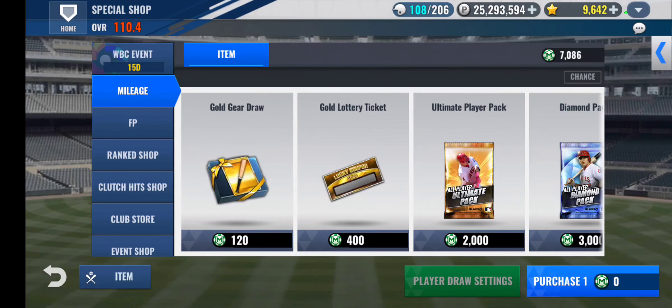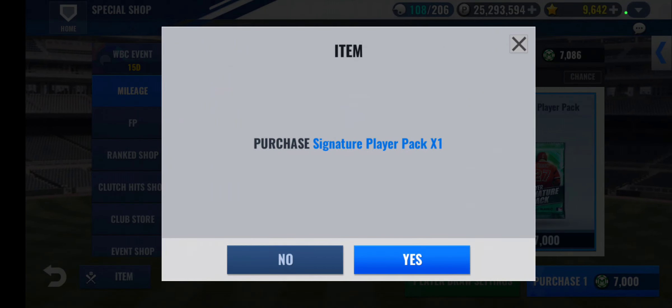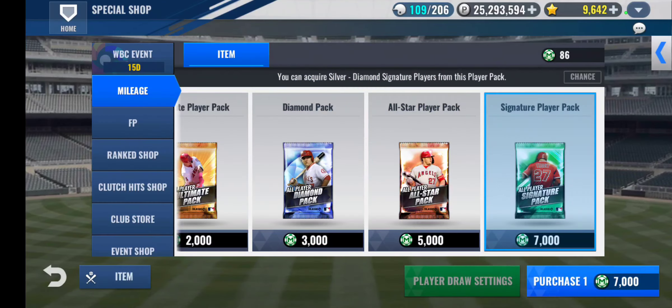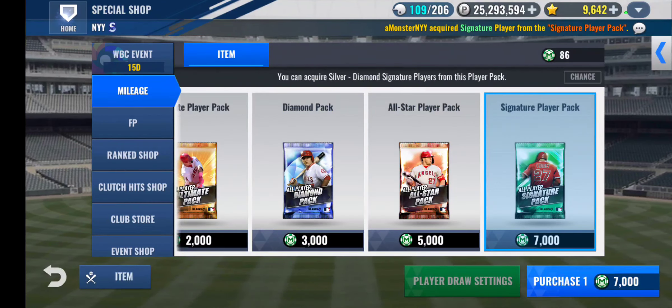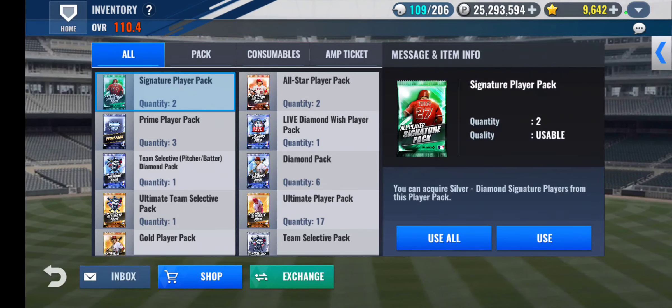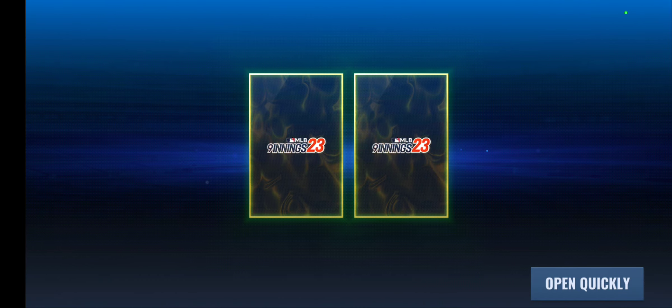Yes, I will open the mileage SIG. Looking for a diamond key, for a diamond signature. It comes away — gold, which is useful in combo. Okay, let's open these two. No diamond, both gold.